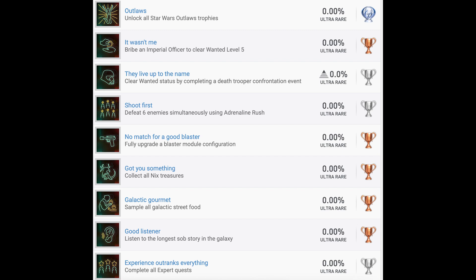'Shoot First' — defeat six enemies simultaneously using adrenaline rush. That doesn't seem too difficult. Now onto some bronzes: 'No Match for a Good Blaster' — fully upgrade a blaster module configuration, so just a weapons upgrade trophy. 'Got You Something' — collect all Nick's treasures, so that is a collectible type, and of course there will be trophy guides out there for stuff like that. 'Galactic Gourmet' — sample all galactic street food, once again another collectible, so I'm sure there'll be plenty of guides for it.